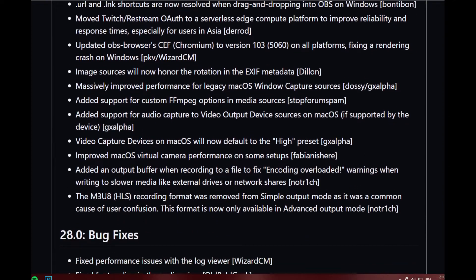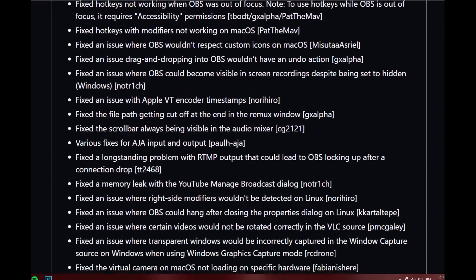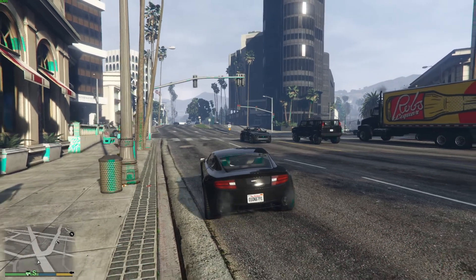With my Vega 36, B-frames are not supported. B-frames actually add a lot to the quality of the recording, so the missing B-frames is actually going to hurt quality. But there have been various improvements in the previous version of AMF, so I still thought it may be worth trying.